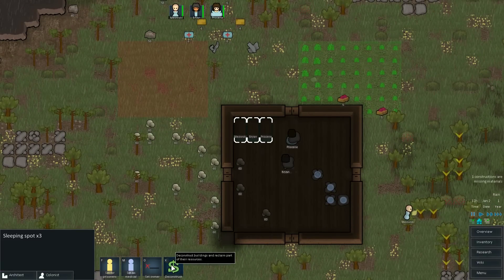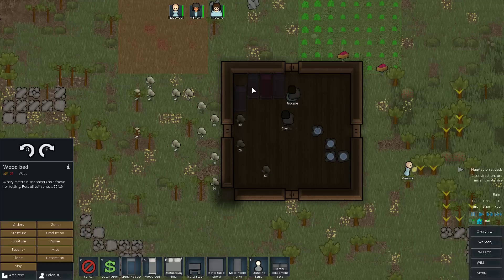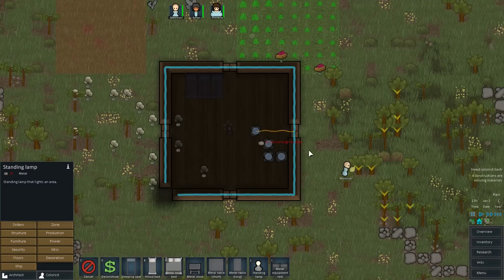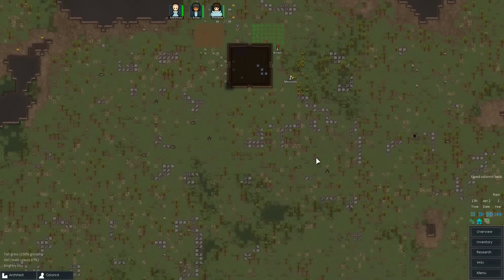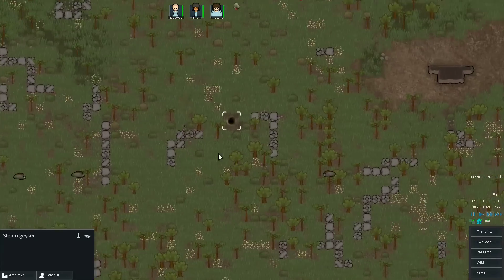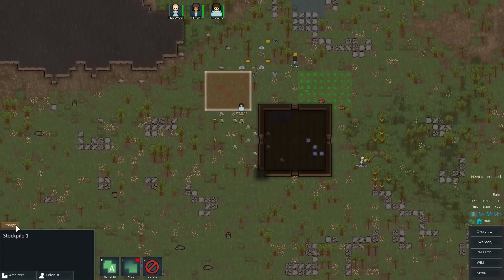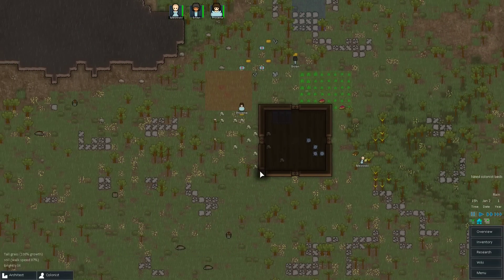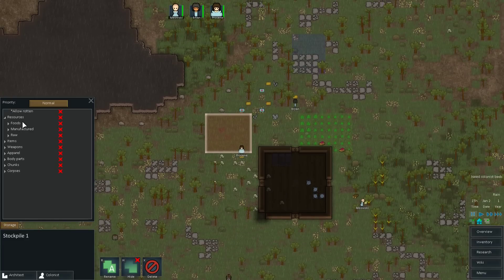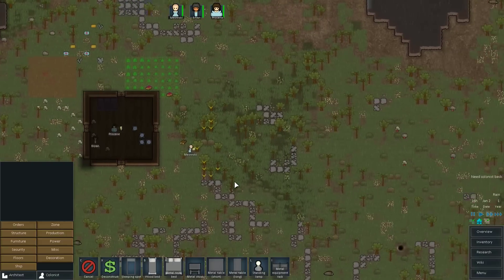Alright, now we're going to get rid of these sleeping spots because I don't want them to sleep in them again. We'll put down some wood beds. We'll also throw down a lamp even though we don't have any power yet. Do we have access to a nearby thermal thing? We do have a steam geyser - it's pretty close, close enough to be defendable. We'll use all of our metal. We have no stockpile - why aren't they storing anything? In the interface options, there's an option to disable all resources in new stockpiles - I forgot about that. So yes, we want to store resources here.